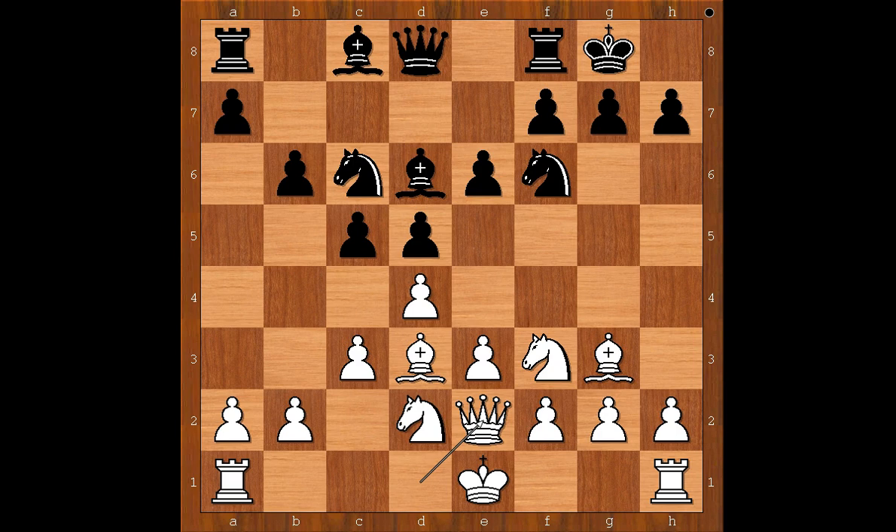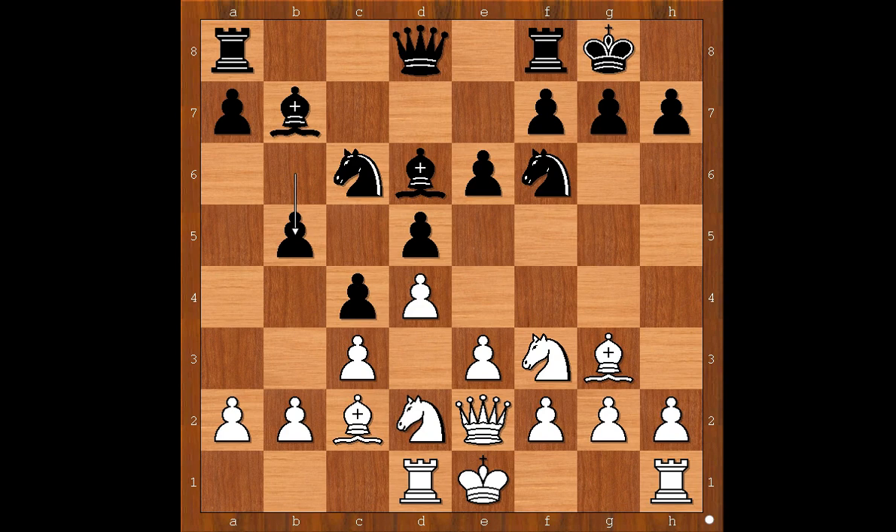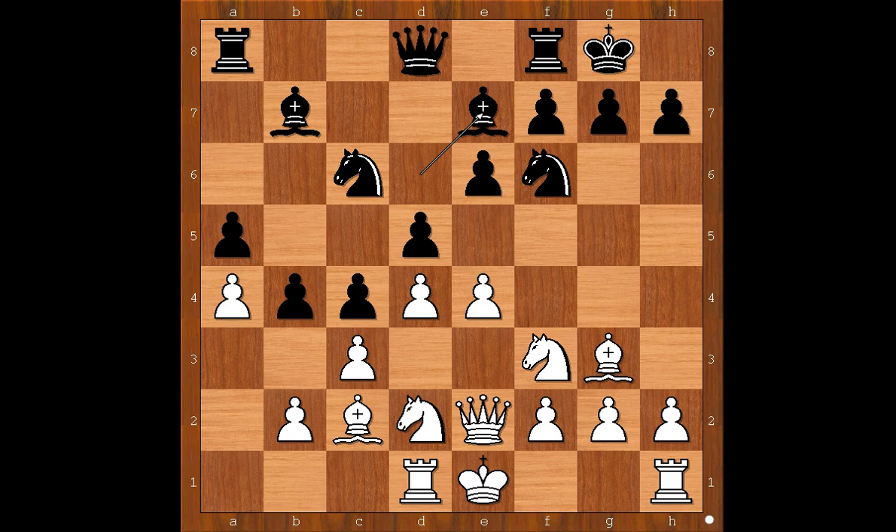White is waiting for bishop takes on g3, and then he will capture with h4. Jermula played bishop to b7, not cooperating. Rd1 — still waiting — c4, bishop to c2, b5 intending b4, a3, a5, a4, b4, e4 threatening e5.